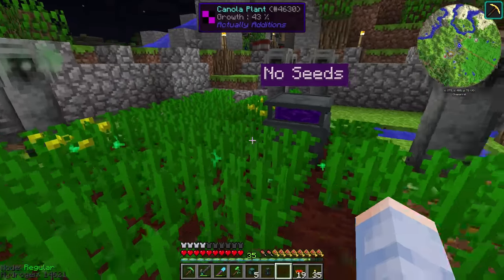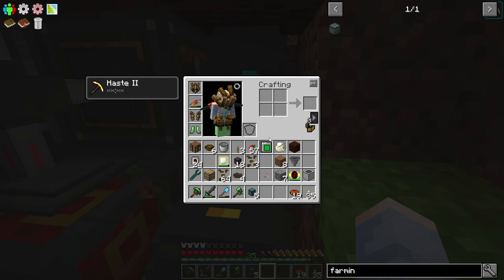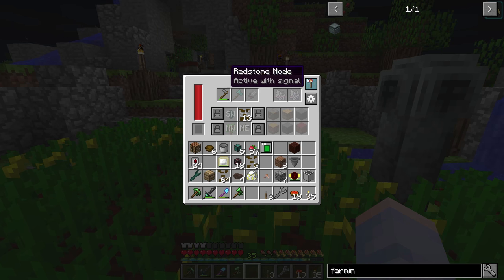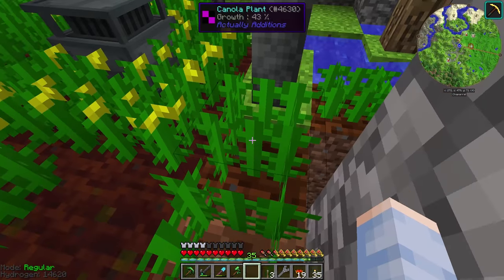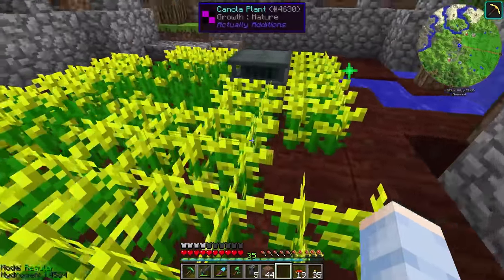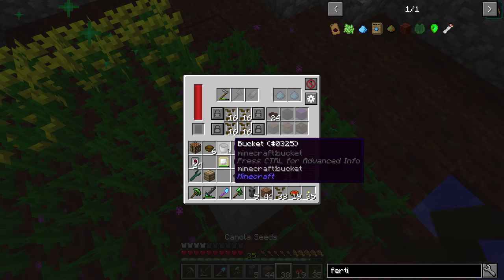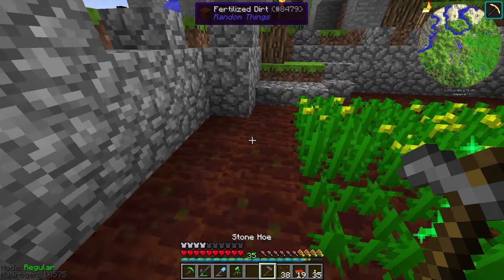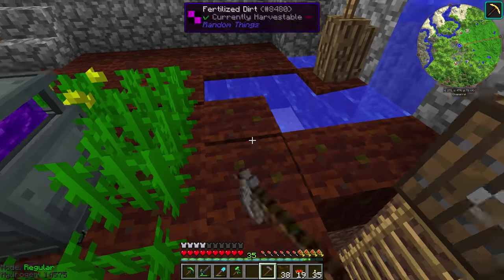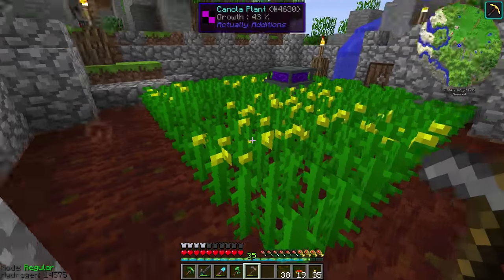By default, this farming station is going to do its thing in a 7x7 area, so it'll till the land and stuff. Let's go ahead and set down our item laser relay so we can get item transport back up and running. I'm going to set this farming station to active with signal for now so it doesn't keep planting stuff where I don't want it — I only want to plant canola on this fertilized dirt, not on regular dirt. Now all the regular dirt is replaced with fertilized dirt. So if we turn this back on to always active, we can start giving this some seeds and lock this all in. Just like with the progressive automation machines, we need to actually till all this land before the farming station knows it can plant stuff on here.